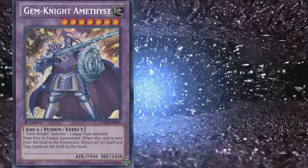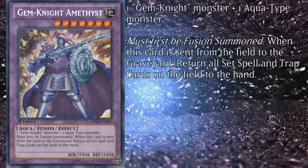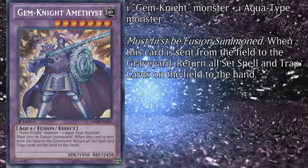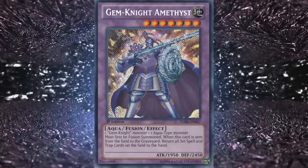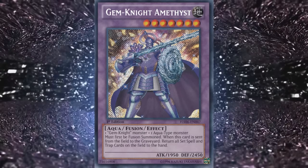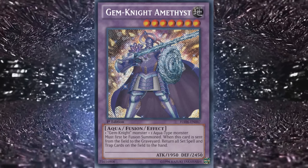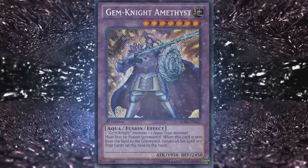The other aqua counterpart at level 7 is Gem Knight Amethyst, with 1950 attack and 2450 defense, requiring one Gemnite monster and one Aqua type monster. When this card is sent from the field to the graveyard, return all set spell and trap cards on the field to the hand. Someone on the design team seems to have really had a grudge against the Aqua type Gem Knights, because they're consistently the worst of the bunch. Several years ago when people actively ran battle traps this might have had faint relevance, but today chances are the back row will be face-up and activated well before you get that floating effect off. Mediocre stats and no on-field effect make this one a bust.